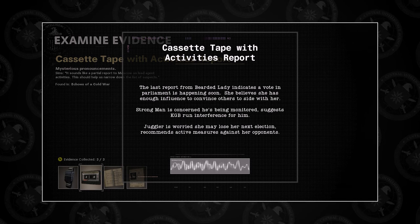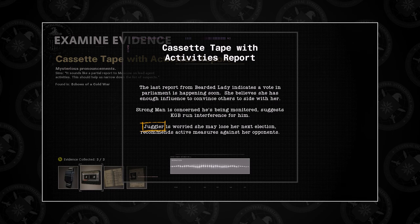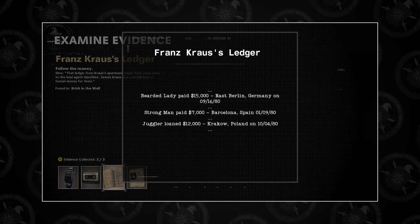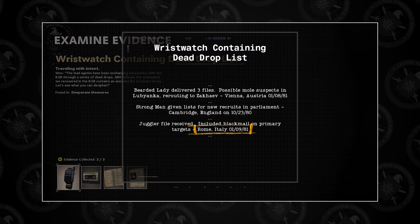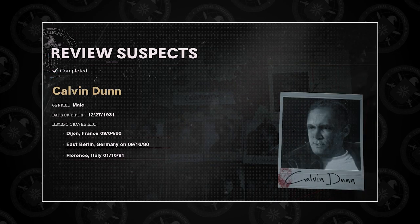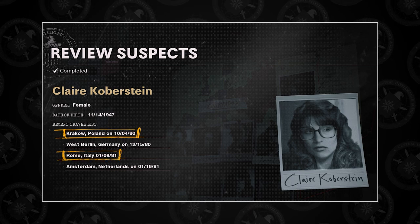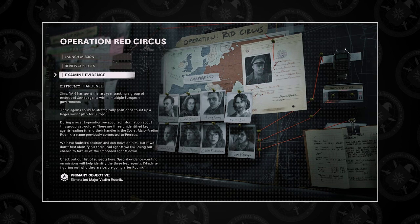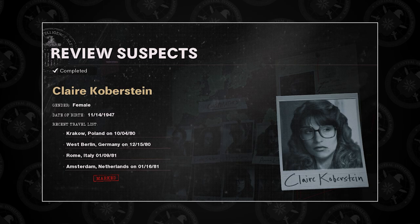With one conspirator left to identify, let's return to the cassette tape to unravel the mystery of the Juggler. Juggler is worried she may lose her next election and recommends active measures against her opponents. The description states the pronouns she and her, confirming we're once again dealing with a female. Krause's ledger says the Juggler loaned $12,000 in Krakow on the 4th of October 1980. The wristwatch shows the Juggler received a file including blackmail in Rome on the 9th of January 1981. We can eliminate the 4 leftover male suspects and Leslie Sinclair, as she is already the Bearded Lady. Comparing the locations to the profiles of Eliana Miller and Claire Koberstein, I've narrowed it down to Claire Koberstein. With the last one confirmed, the 3 suspects are Leslie Sinclair, Harvey Spray, and Claire Koberstein. Return to the evidence board and mark the 3 suspects by clicking on their profiles, then launch Operation Red Circus.